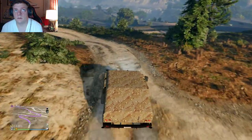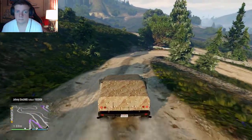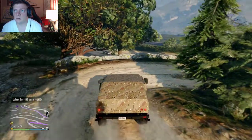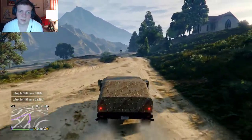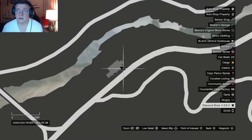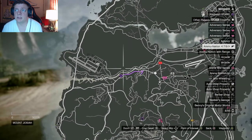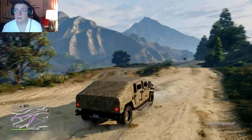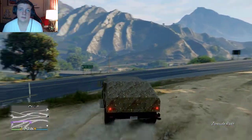The first thing we're going to do is the uniform. For this, you're going to need to go to a clothing shop. This can be found, if you're new to the game, using one of the icons that's in the shape of a shirt — it's black with a white outline. For me, the closest one is by the military base, so we're just going to drive my Humvee over there and get started.